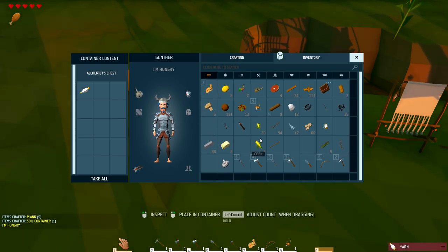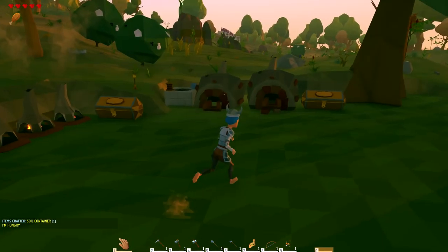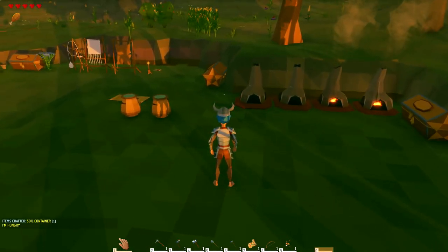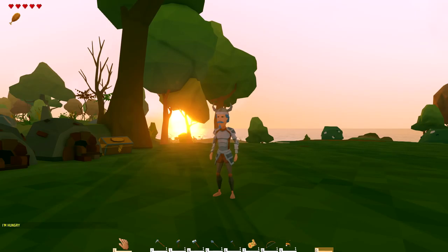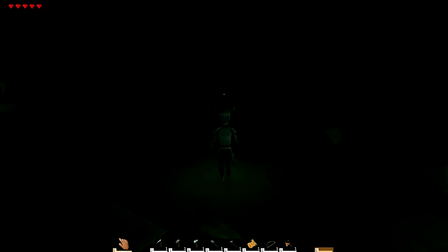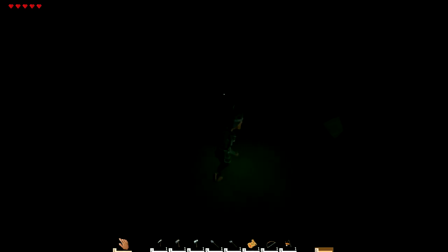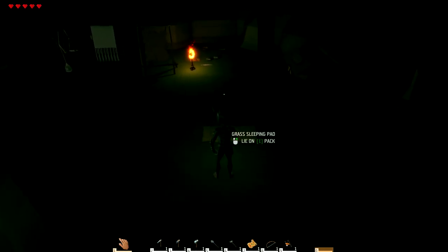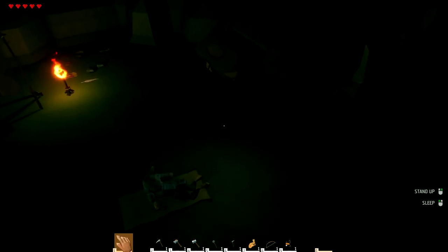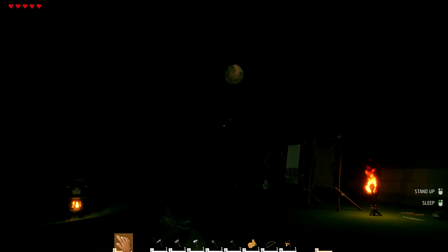I'm gonna take a minute and sort out all my stuff from inventory, check everything out. Back in the house — ended up with 117 logs, that should be a good start to get the base foundation and floor down. I'm thinking I might want to build it up a tile or two off the ground rather than flat. I'm gonna lay down and think about this.